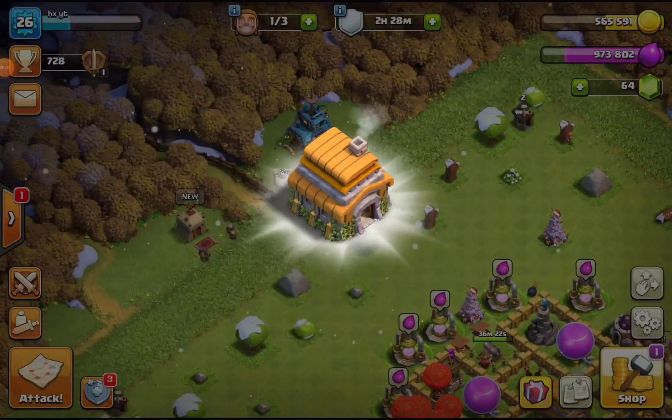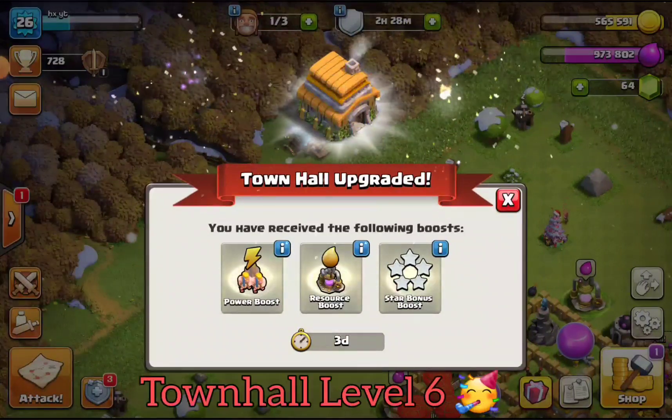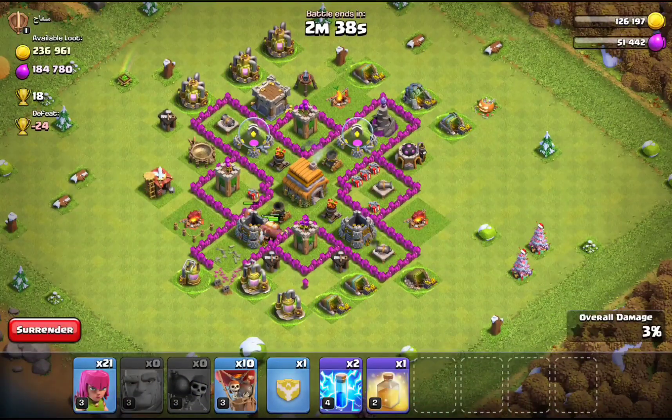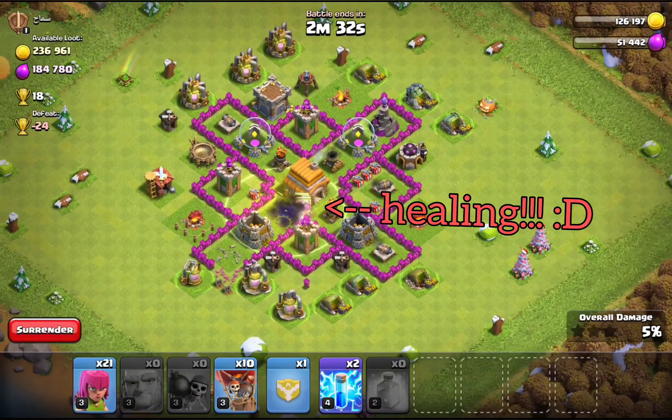Hello and welcome to part 8 of my absolute beginner's guide, where we will briefly talk about Town Hall Level 6. At this level, a very important element is added to the game: healing. Finally, we will be able to heal up our units, which gives us a tremendous amount of new options in our attack game.